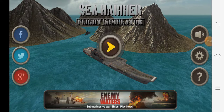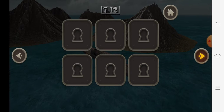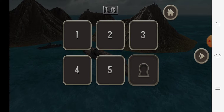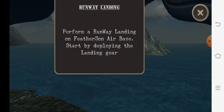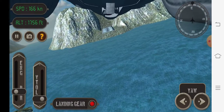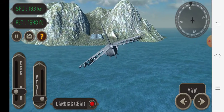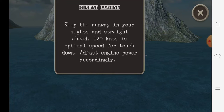Hi everyone, I am back again with Sea Harrier Flag Simulator. Today I will do Mission 5. Perform a runway landing on Feathers and Air Base — start by deploying the landing gear. Keep the runway in your sights and straight ahead. 120 knots is optimal speed for touchdown; adjust engine power accordingly.